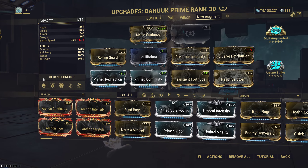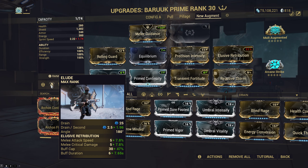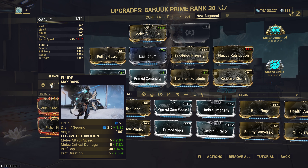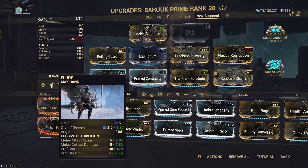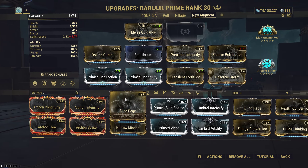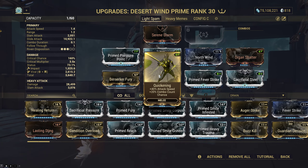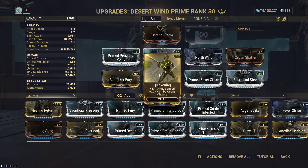This is 215 strength. The augment scales up with duration and strength, and you get a grand total of about an extra 65 attack speed. You can never have too much attack speed on Baruuk. So now we have arcane strike, Elusive Retribution, Desert Wind — I'm running this build with Berserker Fury and Quickening, all the attack speed. You can feel like a Wing Chun master just throwing punches and kicks as fast as lightning. I just wanted to get that PSA out for people with Baruuk and Excalibur builds.